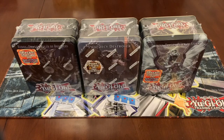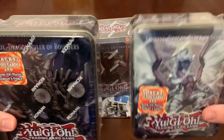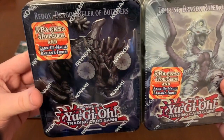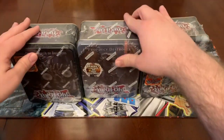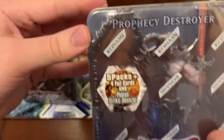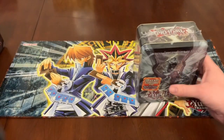Hey guys, 7Skull92 here. Today is my second video of my tin month. For today's tins, we got the Wave 2 from 2013 tins with Redux Dragon Ruler of Boulders and Tempest Dragon Ruler of Storms. And then we had the last tin from 2012 that technically came out, the January 2013 Prophecy Destroyer. So let's get going. Let's open Tempest up first.